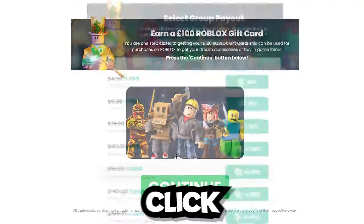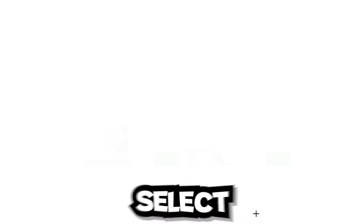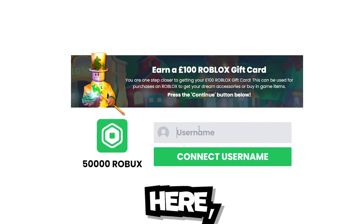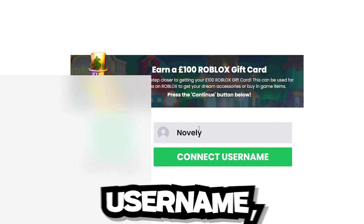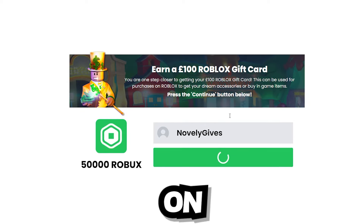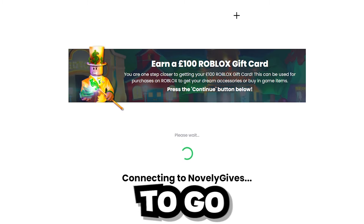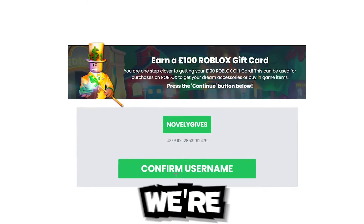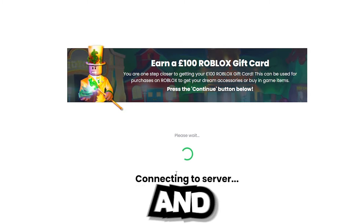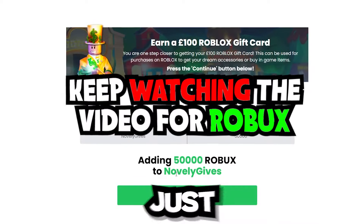Go over to the website on the browser of your choice, click on Continue, and select the amount of Robux you want. I'm going to select 50,000 right here. Then enter your Roblox username — mine is 'novelty gives' — and click Connect. It's going to connect to your account and then we'll click Confirm Username.